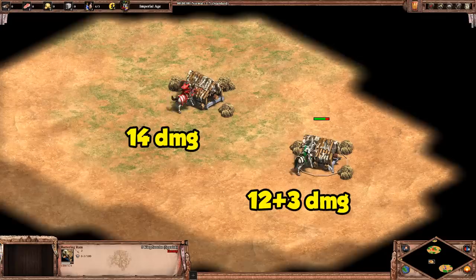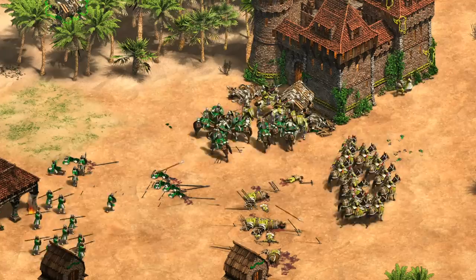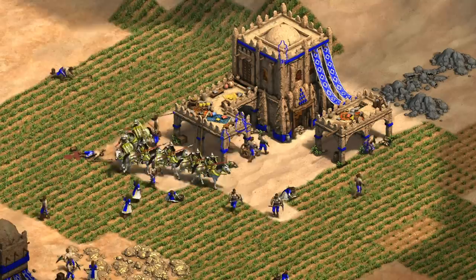The last unit in castle age I want to take a look at is the ram. It's funny that ignoring armor actually seems to hurt the Leitis in this case - knights end up doing one more damage thanks to some shenanigans with the ram's 0 to 3 melee armor. The difference is pretty minor, but if a ram ever survives with less than 10 HP against your Leitis, be prepared to be heckled by your knights for the next few minutes.